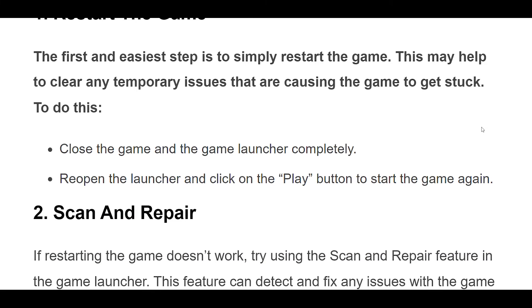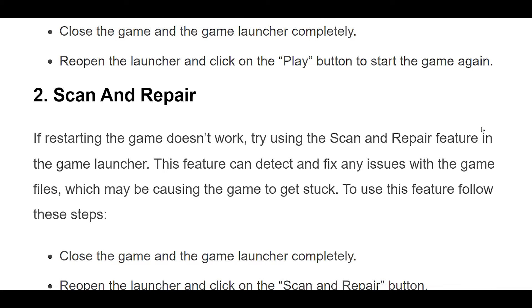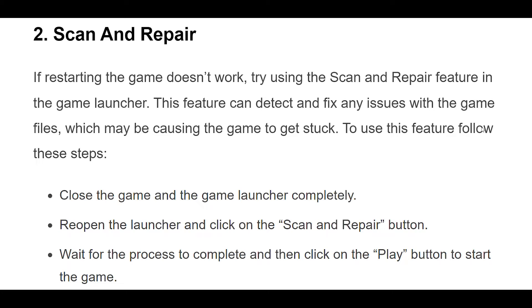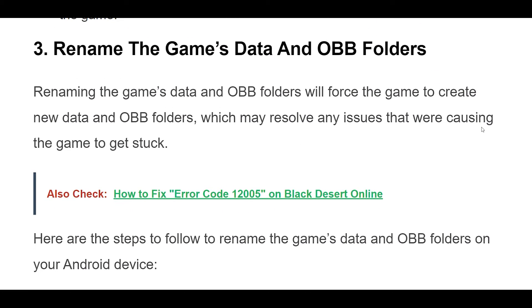If restarting the game doesn't work, try using the scan and repair feature in the game launcher. This feature can detect and fix any issues with the game files which may be causing the game to get stuck. To use this feature, close the game and the game launcher completely, reopen the launcher and click on the scan and repair button, wait for the process to complete, and then click on the play button to start the game.